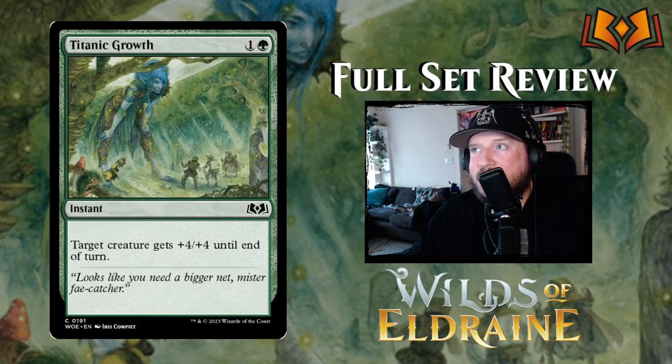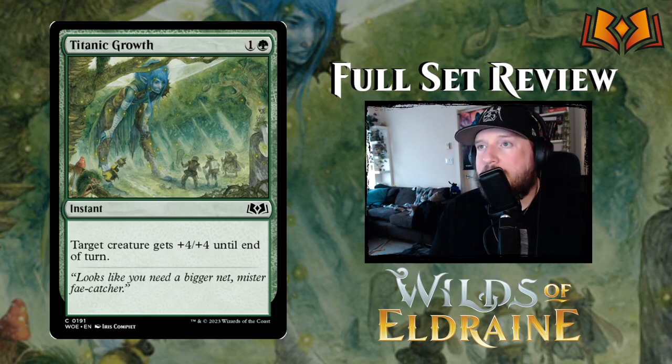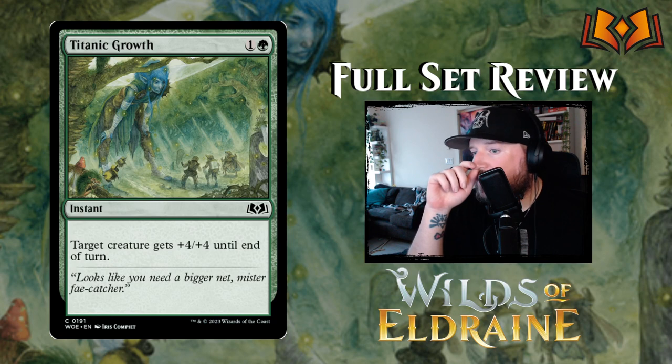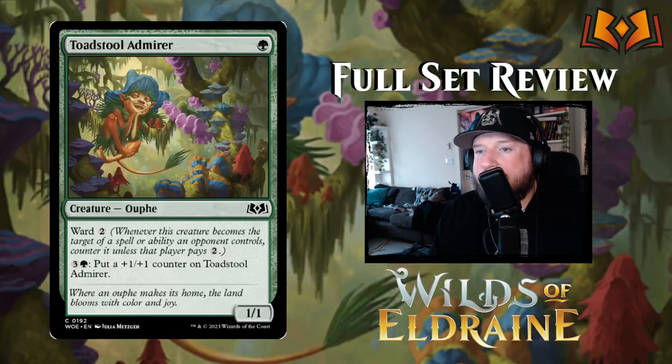Titanic Growth is one and a green for an instant — target creature gets plus four plus four until end of turn. Pretty standard, Titanic Growth has been around a long time, but we get another gorgeous piece of art from iconic artist Iris for this one.